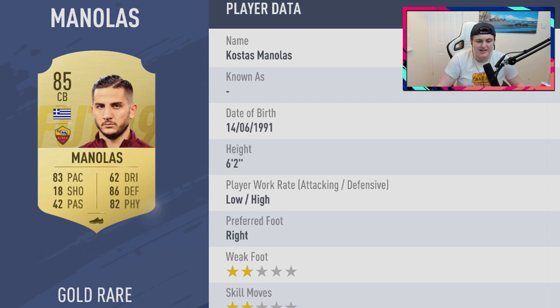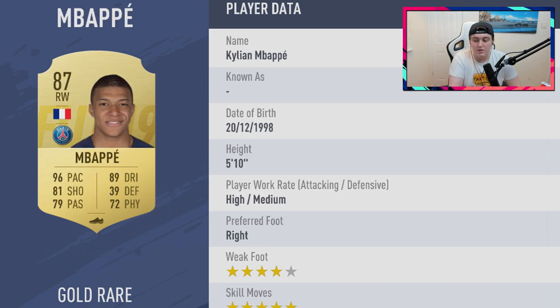Manolas looks crazy — 83 pace, 86 defending, 82 physical with low-high work rates, six foot two. He was already incredible in FIFA 18 and a card like this makes me even more excited to use Serie A. That league is looking so stacked. I can see him going from 50k to 100k or more. There's no way this card can be under 50k — especially now with Ronaldo in the league driving up prices for Serie A players.